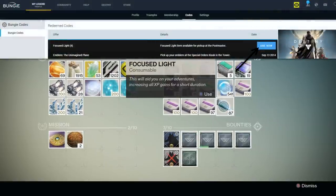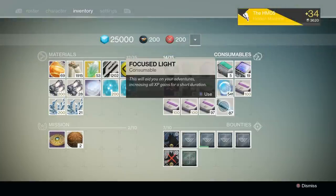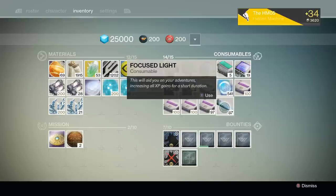Focus Light can be acquired through entering codes found on the back of promotional Red Bull cans. Each code will grant one Focus Light. I personally recommend attempting to get 3 Focus Light in order to boost your stored XP on all three characters. For those worried that you'll need a ton of Focus Light in order to hit level 40 quickly, I have some possible good news.